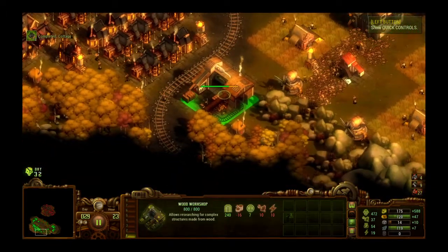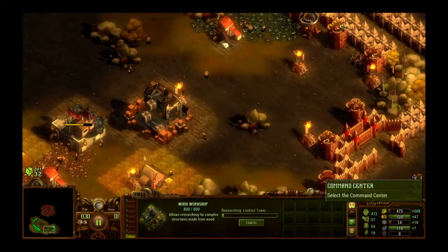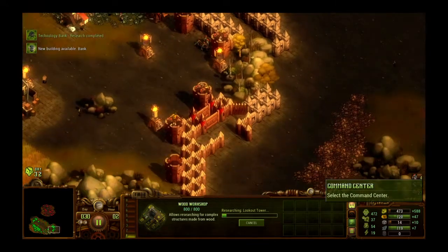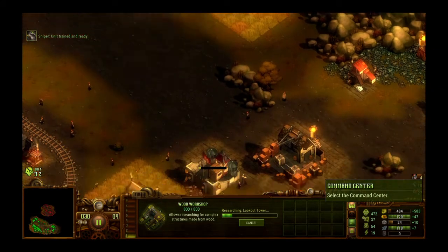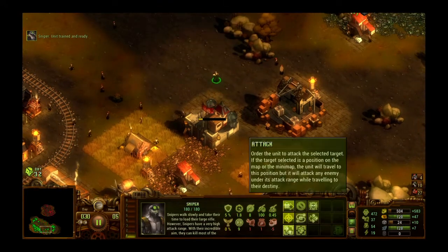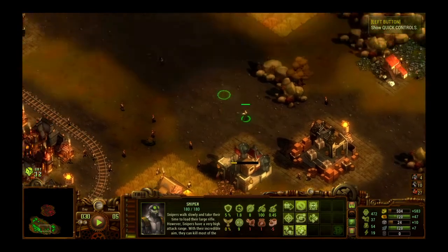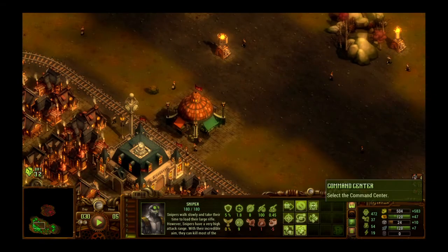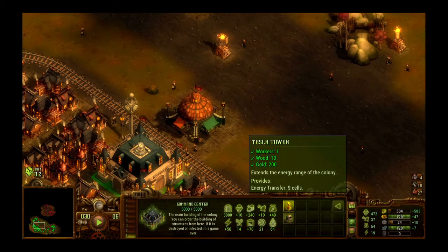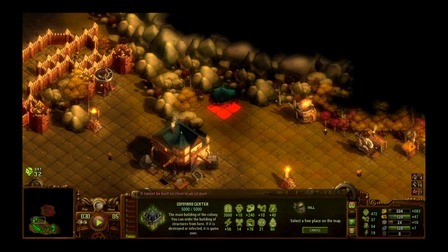Do we have anything else in the wood workshop? Lookout towers — I'm going to finish that right now so we have everything from the wood workshop finished, technology research finished. Sniper is ready! I'll put him on targeting the highest-level enemies. We're starting to get kind of low on energy, so before we're in a pinch, let's build another mill right there.